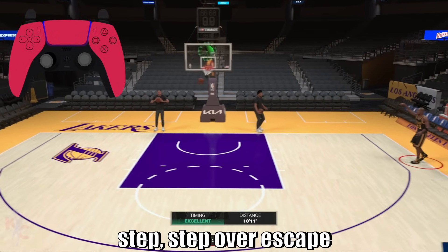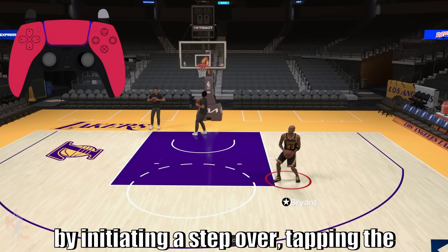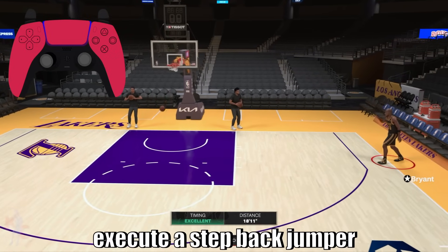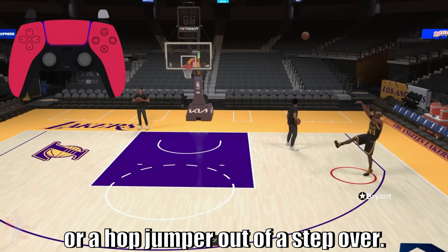We're going to start with your jab step step-over escape jumpers, which are executed by initiating a step over, tapping the right stick to your left pivot foot in this case, and then double tapping the right stick in any direction to execute a step back jumper or a hop jumper out of a step over.